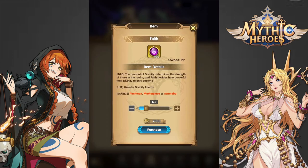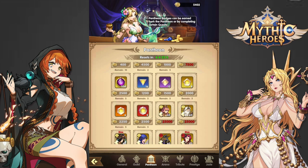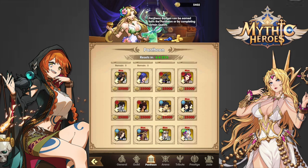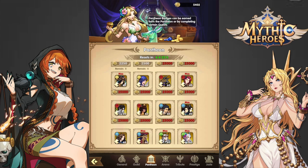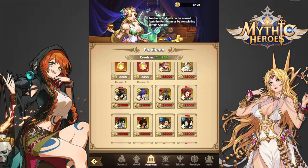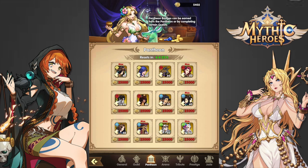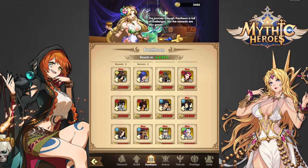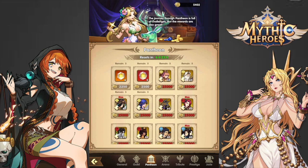I usually have a ton of Faith, so I'll avoid buying Faith in this shop. I also have a good chunk of Divinity Gems saved up, so I'll skip those too. As for Heroes, I think you should avoid buying any of them in this shop unless you really need one because you're level capped. Even then, unless it's a really meta hero like Freya, Naga, or Western Queen, I'd mostly just avoid buying Heroes here.